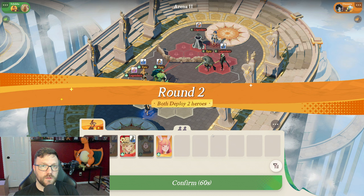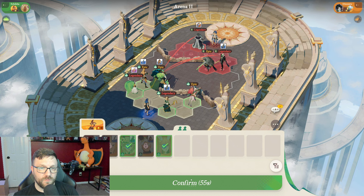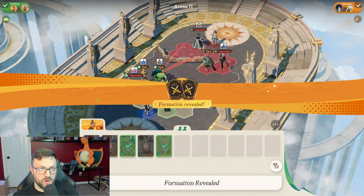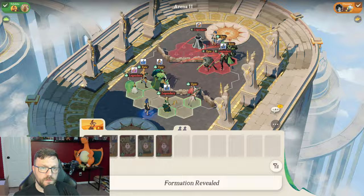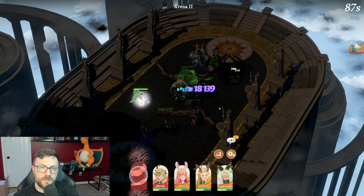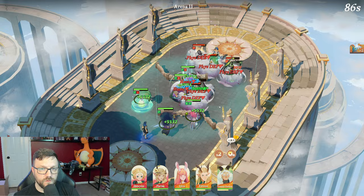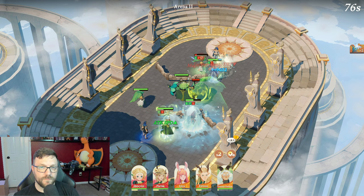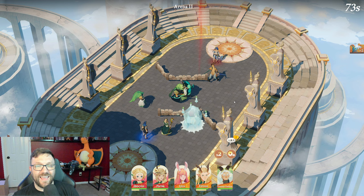The Graveborn just so happens to be the perfect counter to my team if it's built correctly with the right items. We'll see if this is a round we take or lose. That ult just goes off instantly and it makes such a huge difference — Granny gets her ult off, she's freaking tanking everything, Eron gets his ult off, we pull everyone in together, and then we just allow them to pop off.